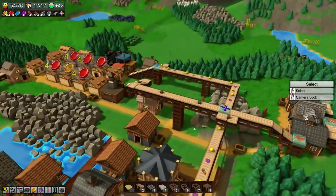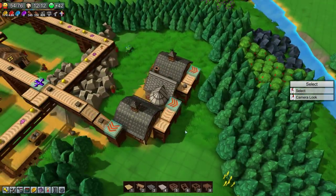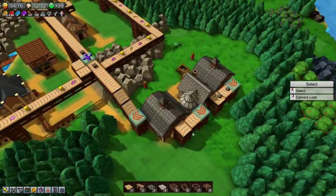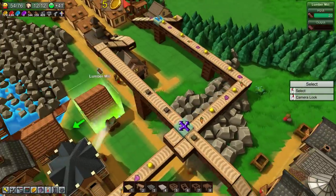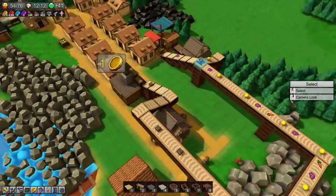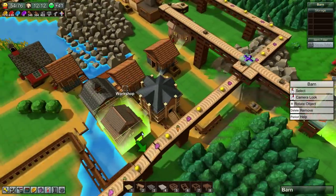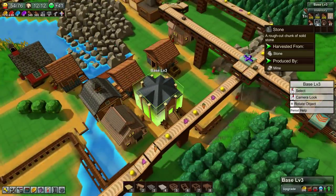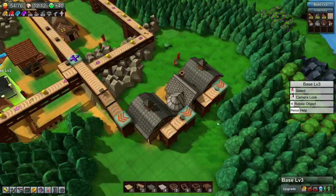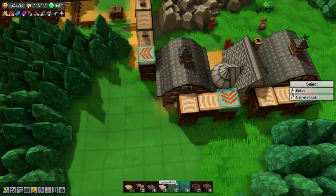We're getting more and more belts taking over the roles of people, which is good for allowing us to throw a lot of people at a problem when people are the solution. I realized I did a dumb thing here with this splitter — all of the stone is ending up going through to the houses, and I'd rather have people be less happy and have some stone bricks in storage. So we need to work something out here. They're all gone — we still have raw stone, which is slowly being carted away, but I'd like some being stored.